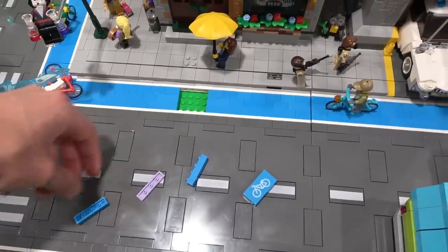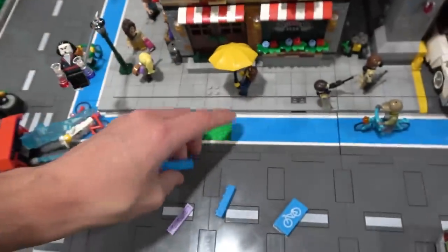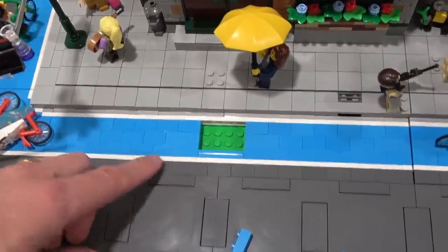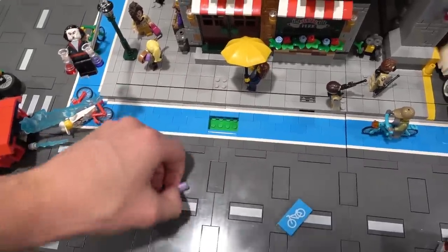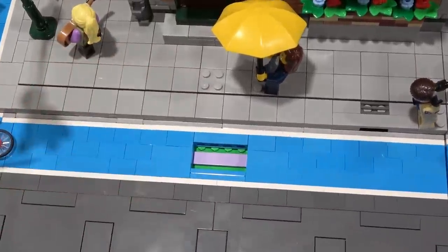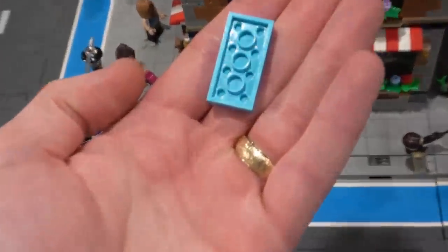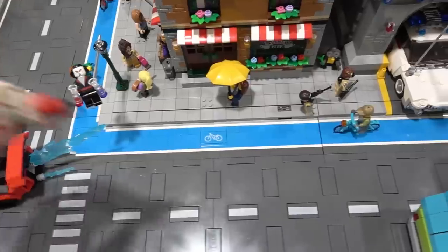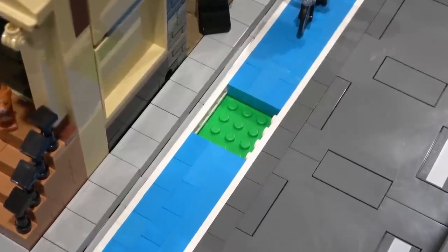Let me show you how I embed this tile in the bicycle lane — it's actually very easy. Take a 1x4 tile and a 1x4 plate in dark azure and pop that on the bottom studs. Then take two 1x4 plates and pop them on top. Take any random tile and pop it on the four studs available in the center. Then take this bicycle lane tile, put it on a plate — any color, doesn't matter — and pop that right in there. It just floats, and then you can place your bicycle minifigure right on it.